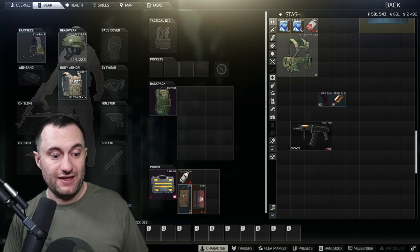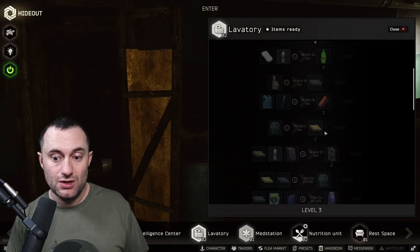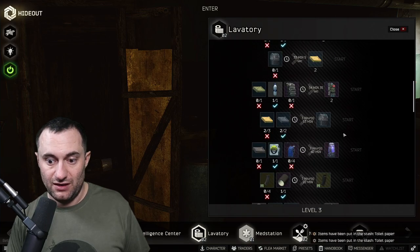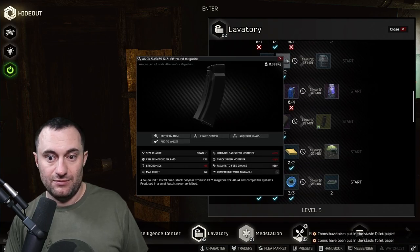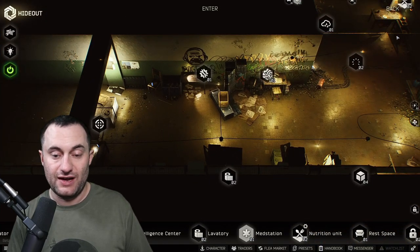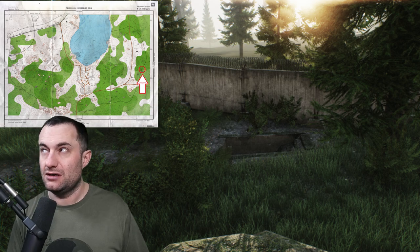The 60-round mags can be difficult to find. You can craft them in the hideout — at Lavatory tier 2 you can make them using four mags and some duct tape to produce one mag. You can also find them in raid.